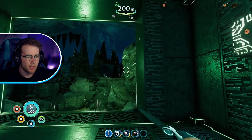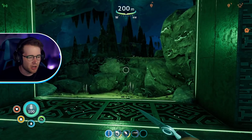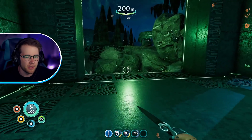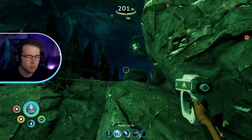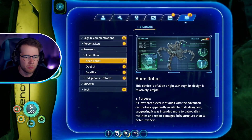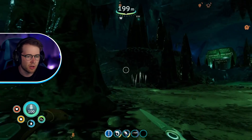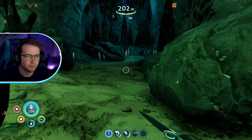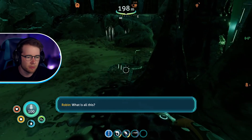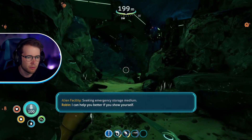Okay — aliens. I'm nervous now. There are these little crab things — I remember they used to hurt me. Hello, are you friendly? What are you — can I scan you? Alien robot. Purpose: low level threat. That's fine, that's all I need to know. Let me get unstuck. I guess I'm going that way — okay, it's alien time.